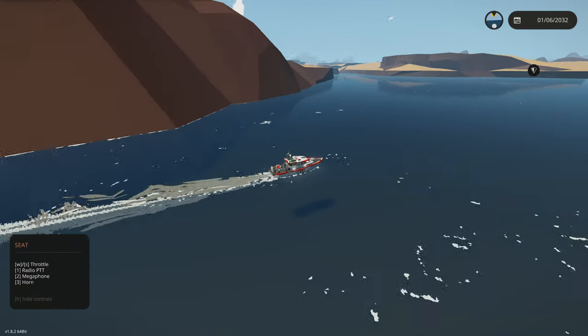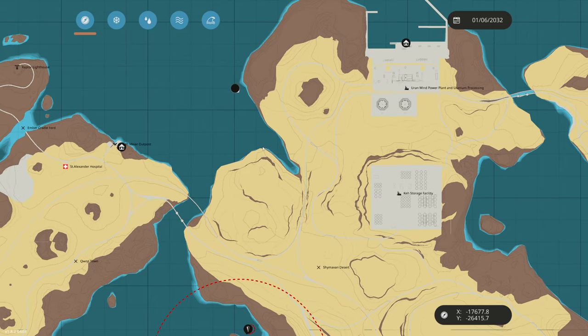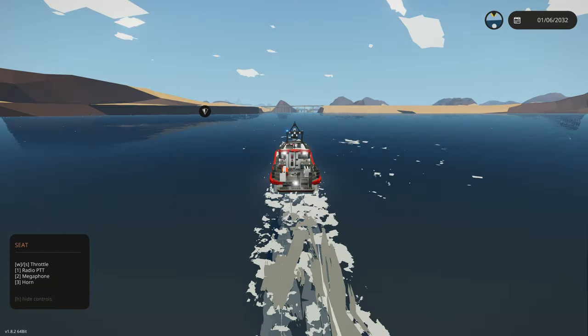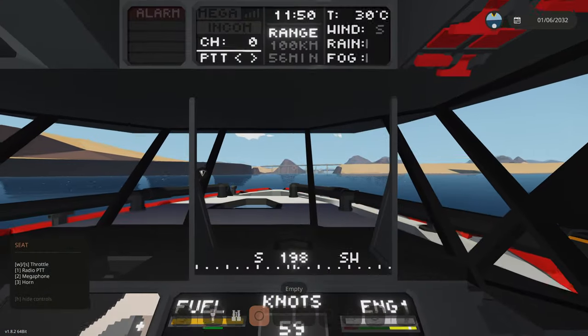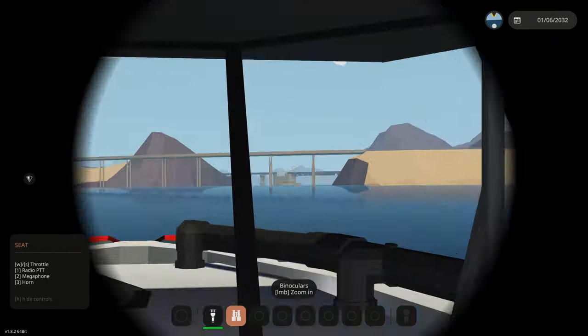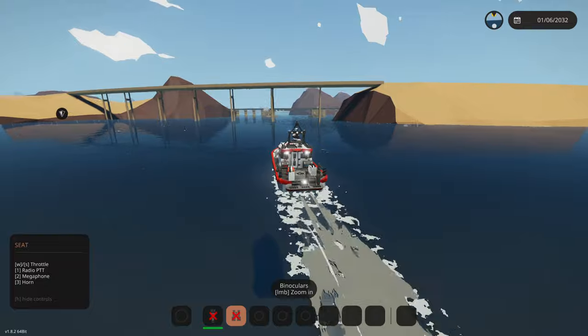We need to open our map — going that way would lead to a dead end, thankfully we didn't go that way. We go straight here under the bridge. Hopefully the water isn't high enough that we have to ask someone to raise the bridge, because that would be annoying. I think we're definitely short enough — this is a pretty short boat.